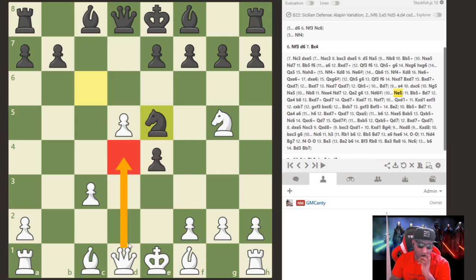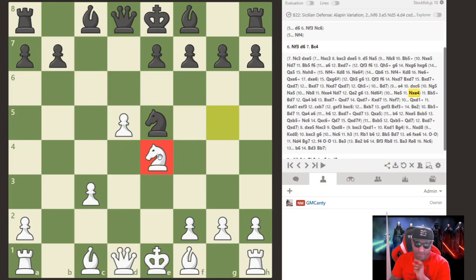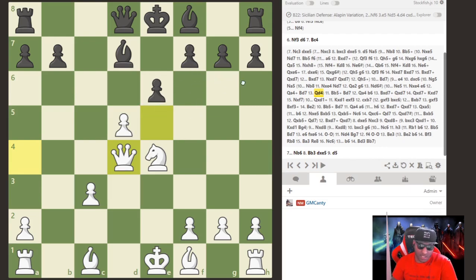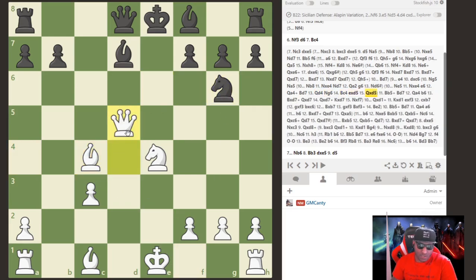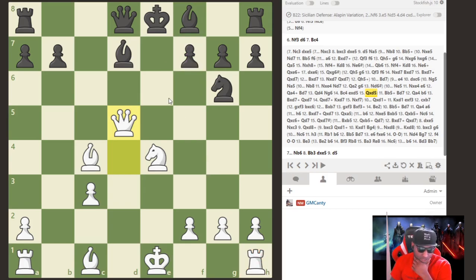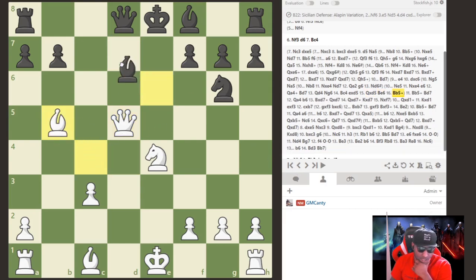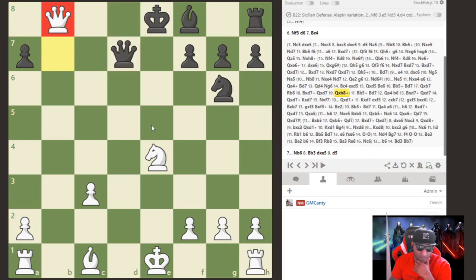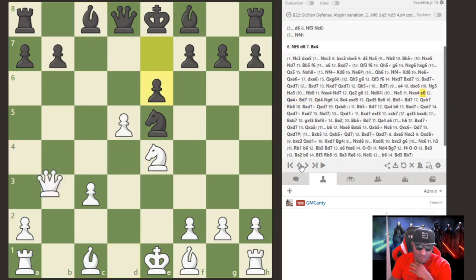For the longest time I used to play queen to d4 or check then queen to d4, but after studying theory I actually have to take first. After they make their move — usually e6 or g6 — I check them and bring the queen around, and they're in trouble. If knight to g6, I can play bishop c4, pawn takes, queen takes, threatening castling. If bishop to e6, check, they block, I snag a pawn — win some material. That's the main line, the best way to play it.